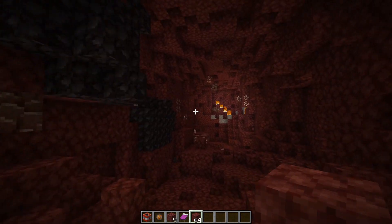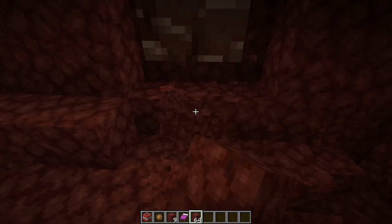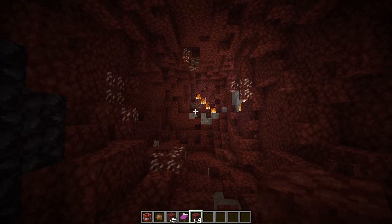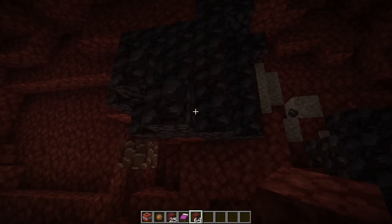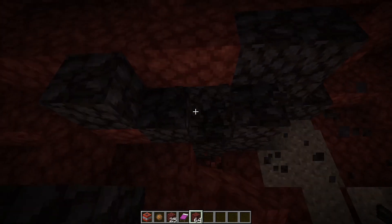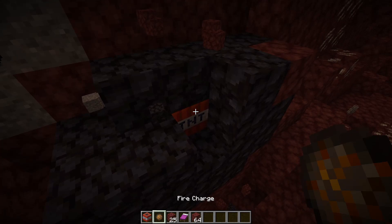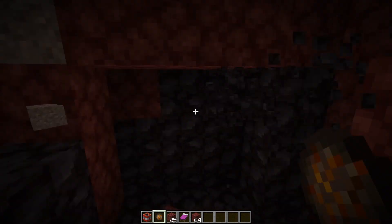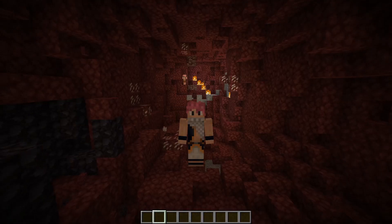You can kind of get the gist of how rare this stuff actually is to find. We haven't even found a three-vein yet — we've been really unlucky. Our best so far is two in a row. You can also find ancient debris in black stone, so if you want to dig out the black stone or blow it up, do so, because it does actually spawn in black stone or any other block.